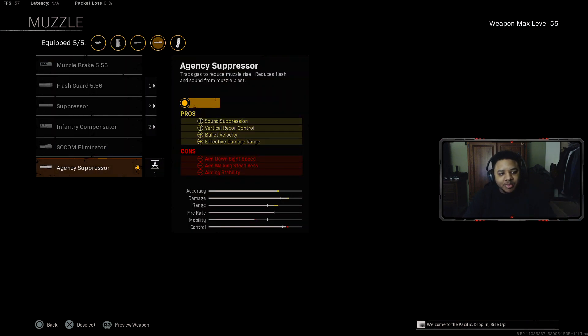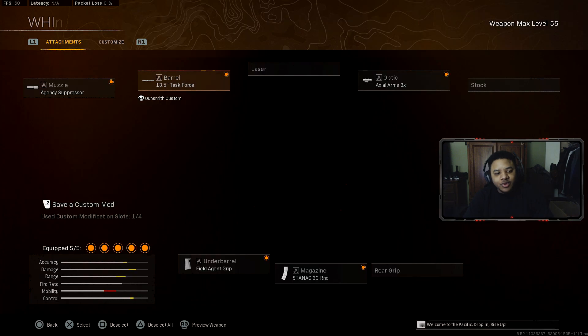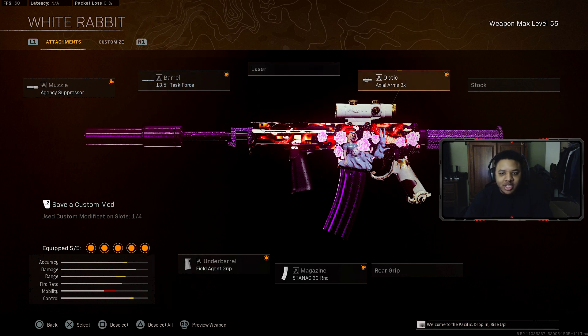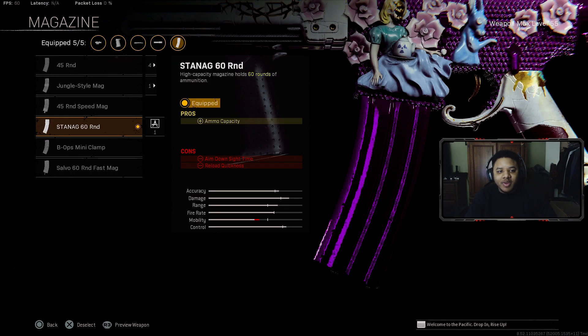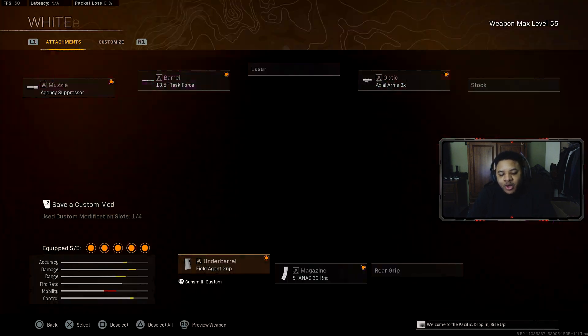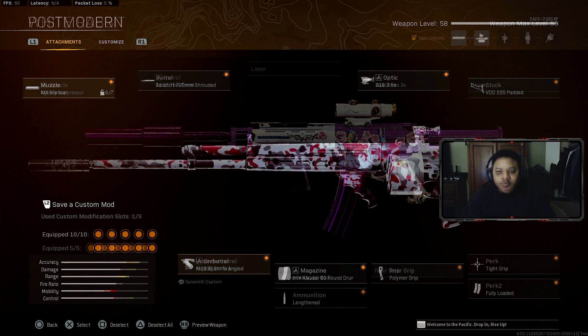You want to rock the Agency Suppressor, and for your barrel you want to rock the Task Force. The Task Force barrel especially helps out with long distance fights and gives you that no-recoil type of ability. For your magazine, you want to push up to 60 rounds, though you are sacrificing some ADS speed with it. For your underbarrel, you want to rock the Agent Grip. That's the best build for the XM4.